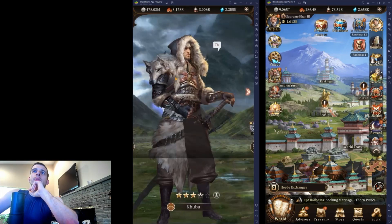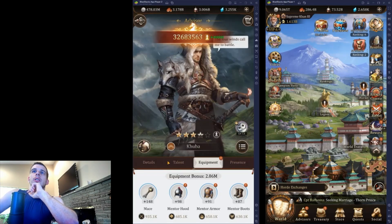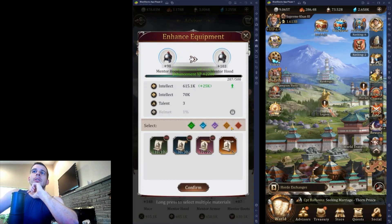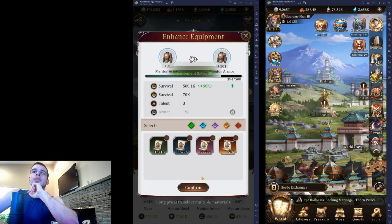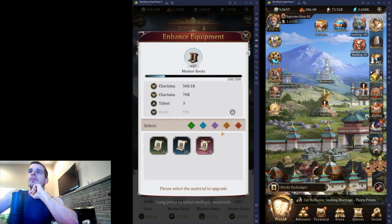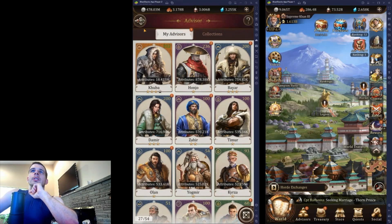So let's go ahead and use my equipment because I haven't used it in a while. We'll put it on my main because he doesn't have orange level equipment yet. Getting pretty close to purple, but definitely not at orange yet. And then after this we'll check and see how much SOV I have.